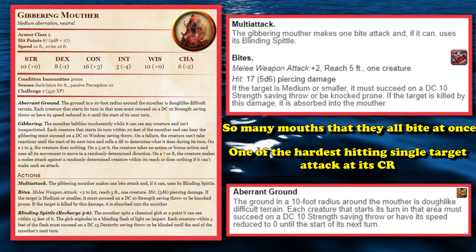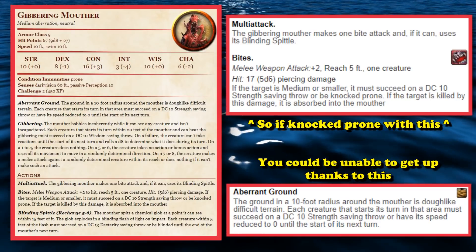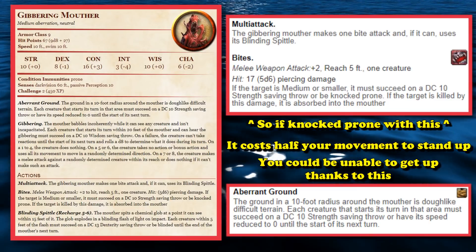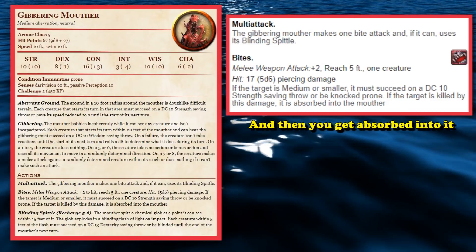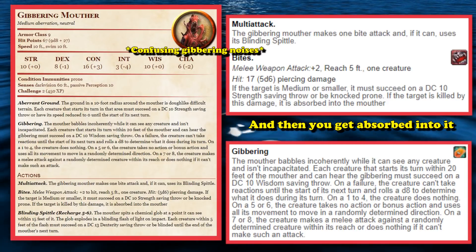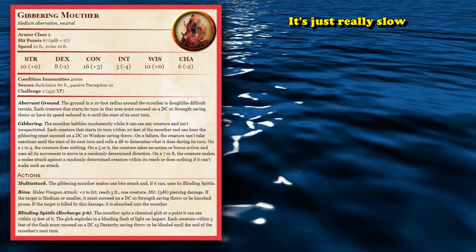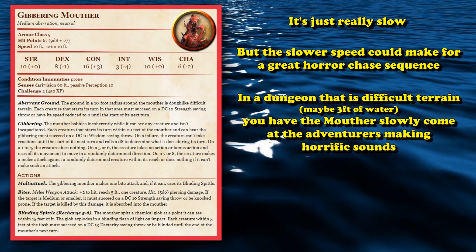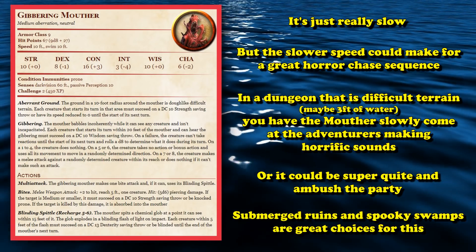It also passively slows creatures who are nearby because it turns the ground into a dough-like structure, and it can knock targets prone with its Bites ability. If knocked prone, there's a chance they won't be able to stand up due to its Aberrant Ground feature, which can set their speed to zero since you need to spend half your movement to stand up. So if you fall down next to a Gibbering Mouther, there's a good chance it will attack you until it kills you, then absorb you into itself. It also has a passive confusion effect if you start your turn within 20 feet of it, and can spit to blind creatures within a 5-foot radius. Its only downside is that it's ridiculously slow at only 10 feet ground and swim speed — although that swim speed makes it an excellent ambush predator near any source of water, like an underground dungeon or swampy area.